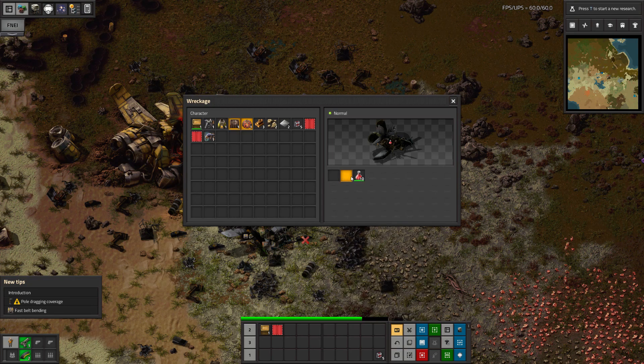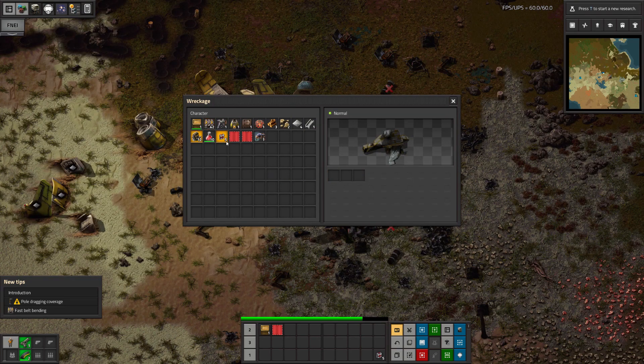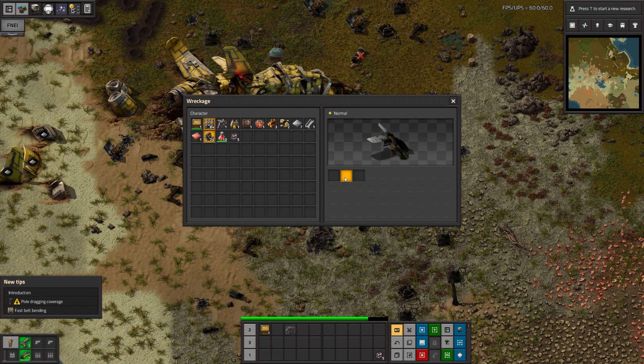I quickly discover my rocket ship still has some useful parts. I gather them up and start building a base, at least a starter base.